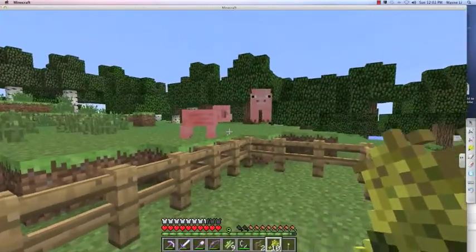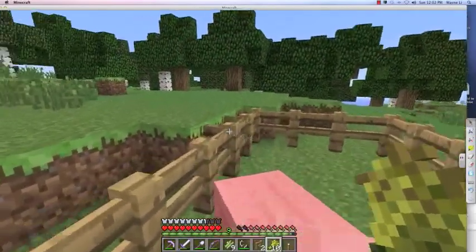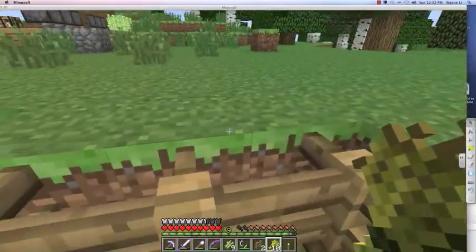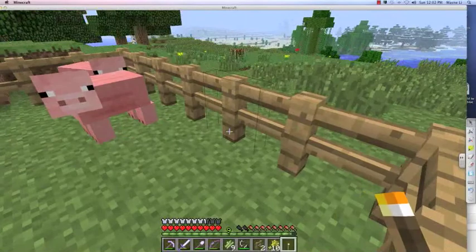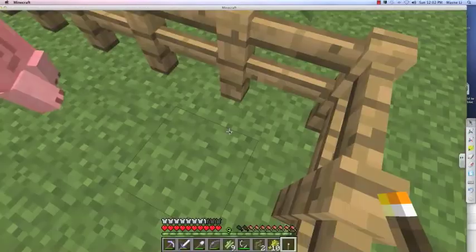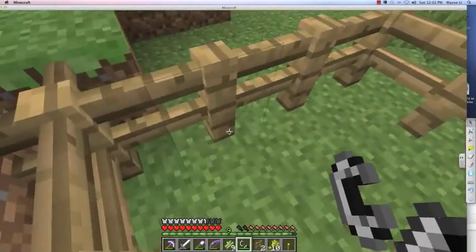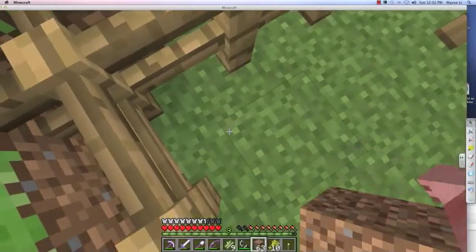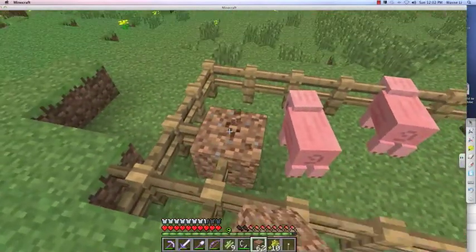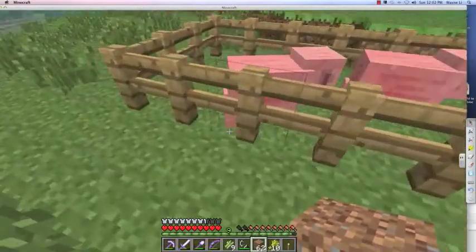I call this an 'easy pig loader' - you just have a block and then a fence, and they can come in but they can't get out. Now, if you want to get out yourself, you're going to have to do it the hard way at first: take a block, jump quickly, get out, and break the block before the pigs come up. But here's another really cool thing I'm going to show you.